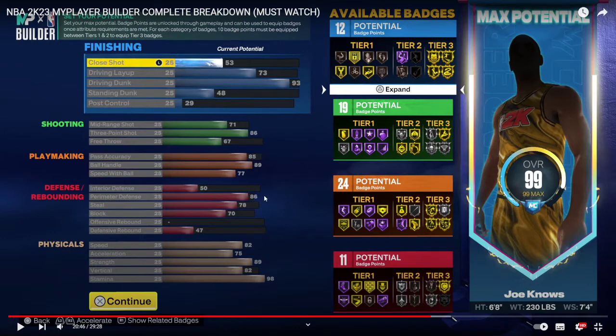His defending: 86 perimeter defense, 78 steals, and 70 block — solid, not great, but solid. You do get silver clamps, silver interceptor, and a silver chase-down block. So this build will be very good defensively as well. He's 6'8", not the fastest, but with 86 perimeter defense and silver clamps and silver chase-down, even if you get beat you can recover fast and get a chase-down block. I think this build is very, very good.